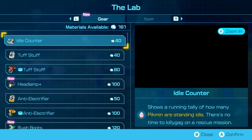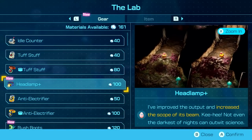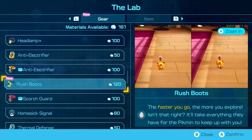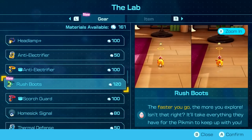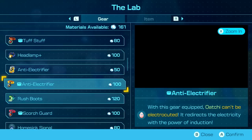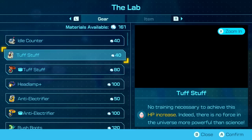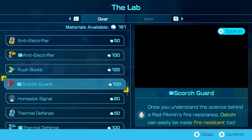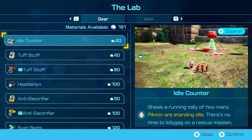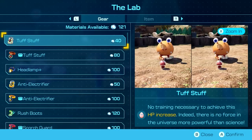There's a brand new headlamp plus — improved output and increased beam scope. Not even the darkest of nights can outwit science. Over here we have the rush boots: the faster you go, the more you explore. The pikmin will have to keep up. We'll be running a lot faster with the rush boots. Looks like we just need to find more materials. Maybe the rush boots would be nice, but let's get the idle counter — it shows a running tally of idle pikmin.